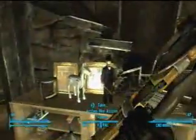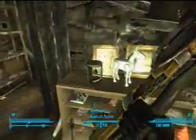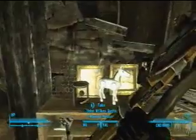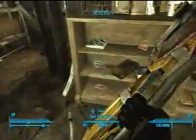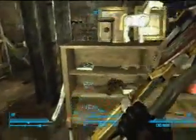I got two survival guides. I got an action figure. Buttercup toy. Lump of Brain. John Wilkes Booth. That thing. Civil War poster. Two alien crystals. Red pass card. Blue pass card.